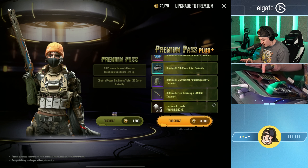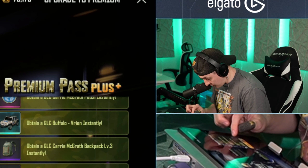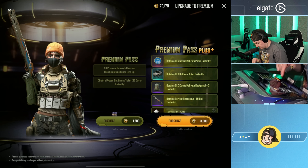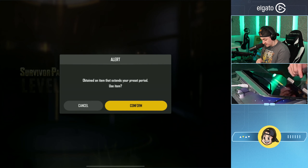Let's upgrade to premium. If we get the super upgrade, we get the GLC Buffalo Vryon instantly, we also get the Perfect Picaresque M110, a backpack, a patch, 15 tiers already, some chicken medals, all that good stuff for the premium pass. Let's grab it and hit confirm.